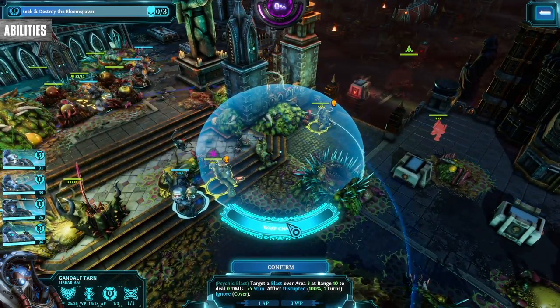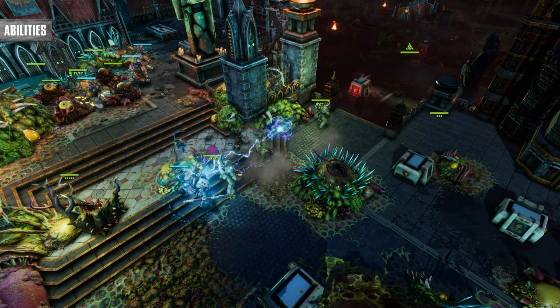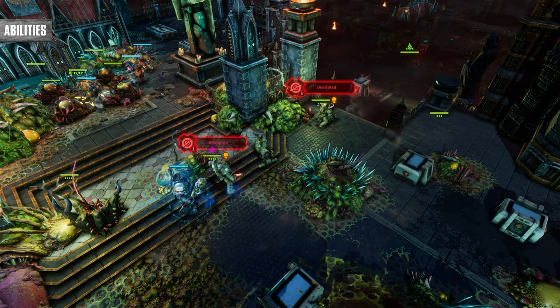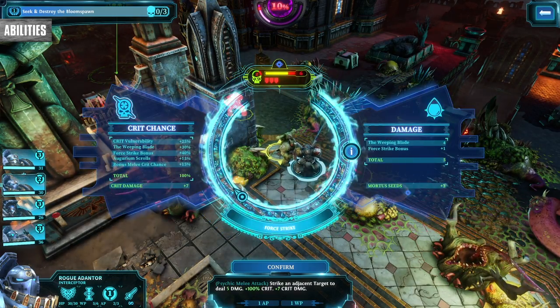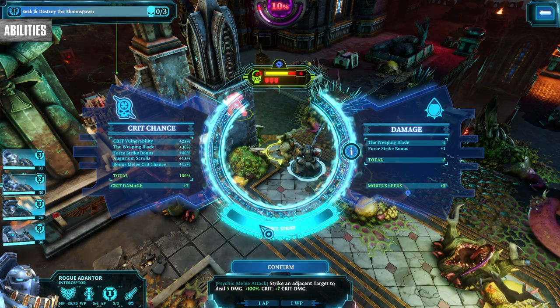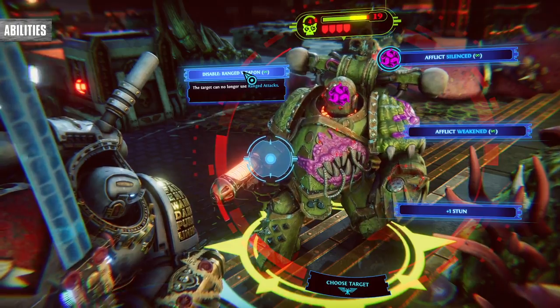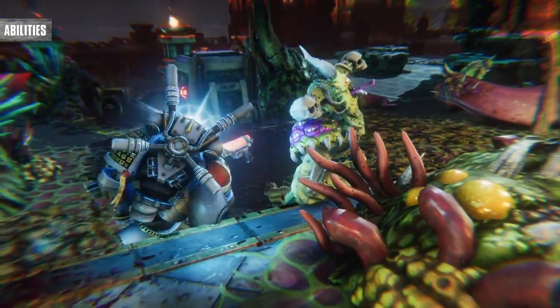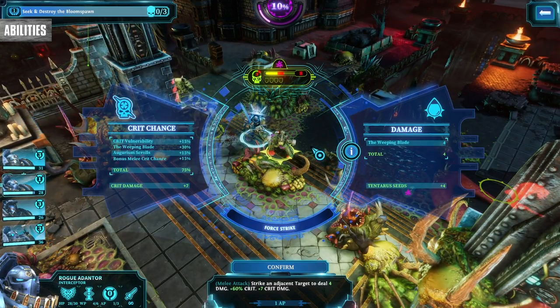There are also abilities like the Librarian's Psychic Shriek that raise stun by a massive amount. Be sure to check the stats on your enemies — you can see if you have a 100% crit chance with a force attack. Some precision targeting raises the stun more, so see if it will be enough to stun them, and if not, maybe chop their arm off instead. Keep an eye on how much chaos your attacks will do so you can better plan for follow-ups.